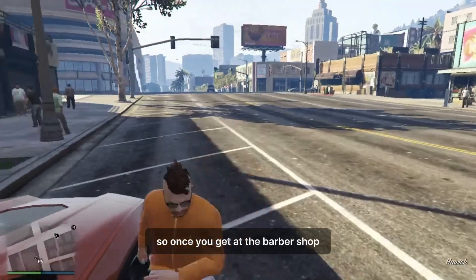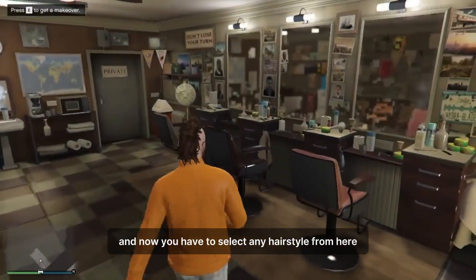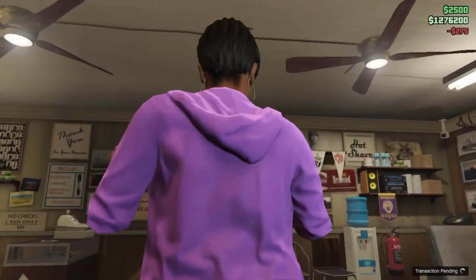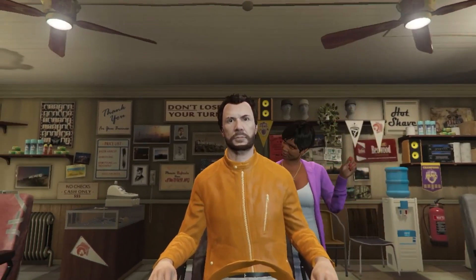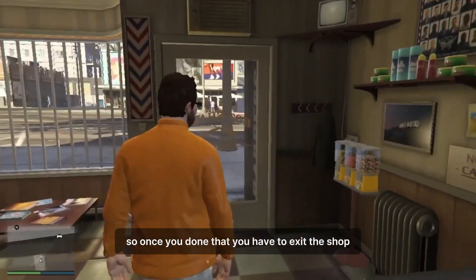Once you get to the barber shop, you have to exit your two vehicles, enter the shop, and now you have to select any hairstyle from here. Once you've done that, you have to exit the shop.